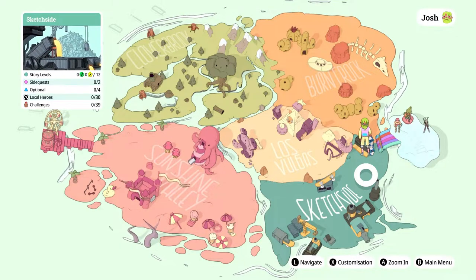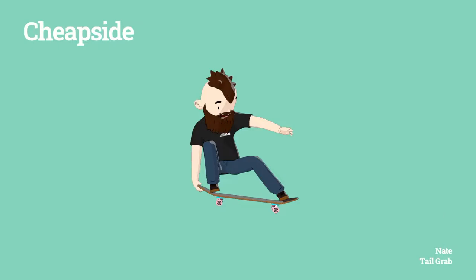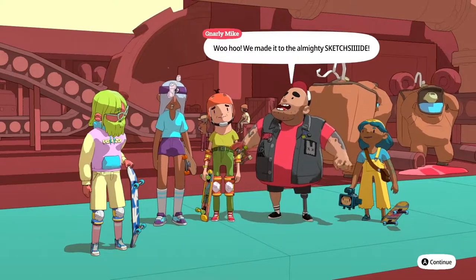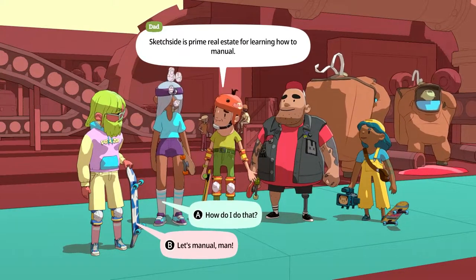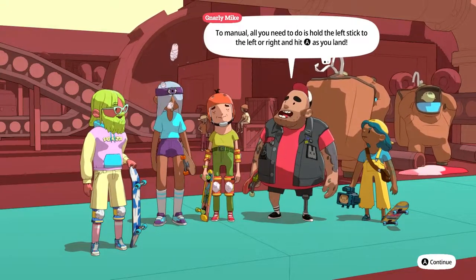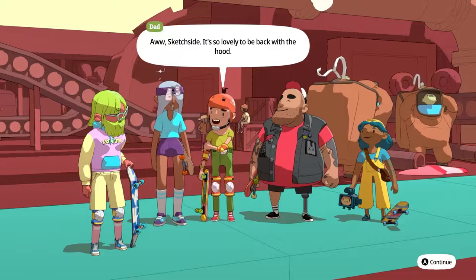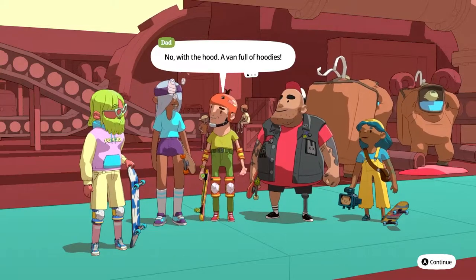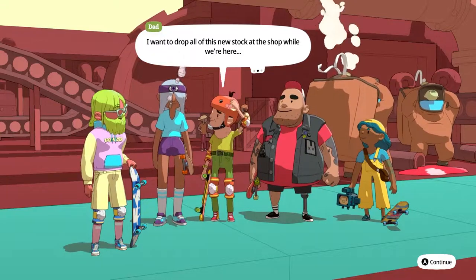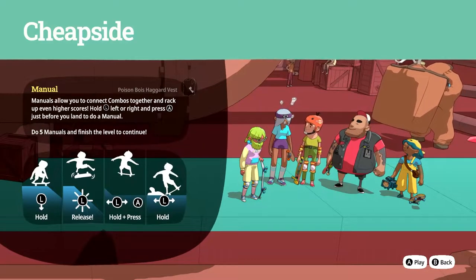Without further ado, let's hop into Sketch Side. So this one's going to be manuals — I actually did a manual in the last episode and I have no idea how. Sketch Side is prime real estate for learning how to manual. All you need to do is hold the left stick left or right and hit A as you land. See if you can perform five manuals for us.